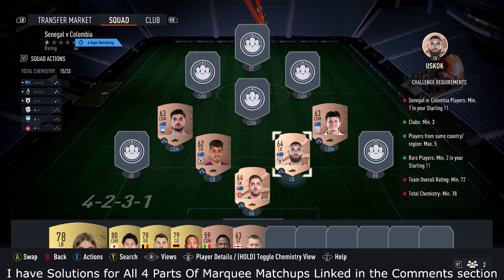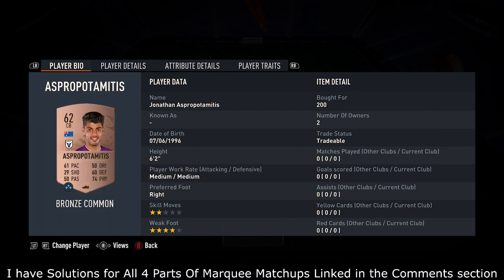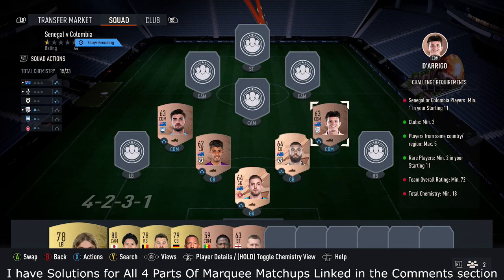So for my solution, I picked up five Australian players from the Australian League. You can swap these players around, so it doesn't need to be actually these five cards — just any five Australian players from the Australian League. Make sure two of the cards are rare. These players can be picked up for around 150 to 200 coins each. That gets you up to 15 chemistry.